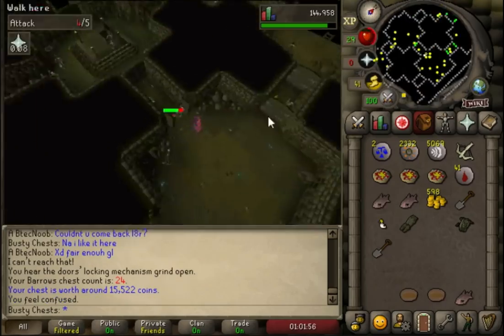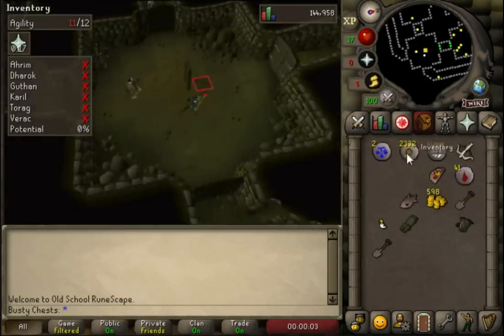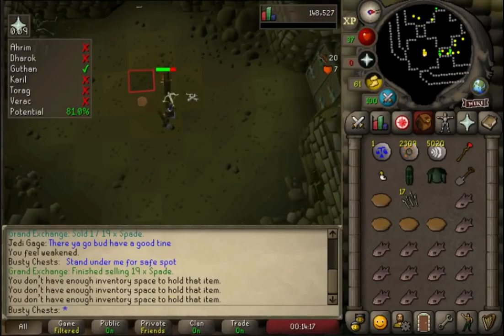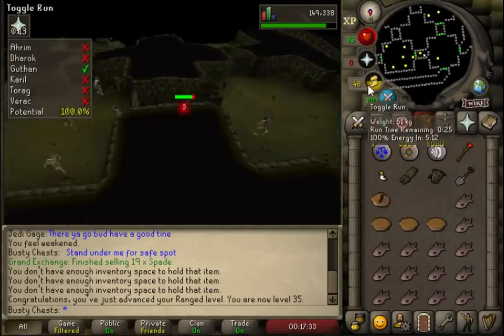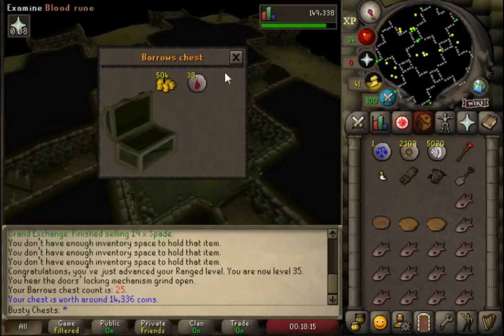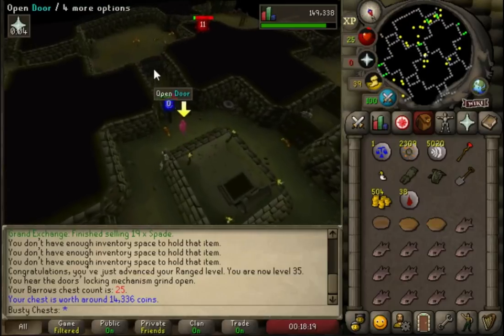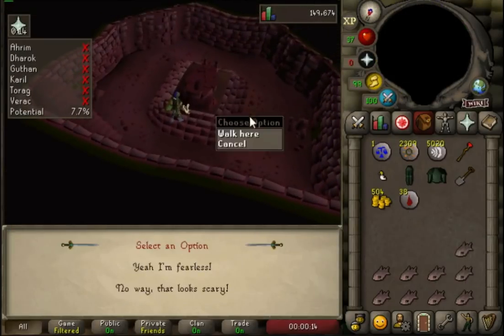There's 15k coming in, pretty good. Our last chest in the first episode got us I think 60k, so not as good as that but still pretty respectable. And that's 35, so just 11 more levels until we can finally unlock this crossbow. 40 range will be pretty good as well, because that unlocks the green dragon hide chaps. I won't be able to use the body because I don't have the quest. There's another chest coming in - 29k in these first two chests, not too bad at all.